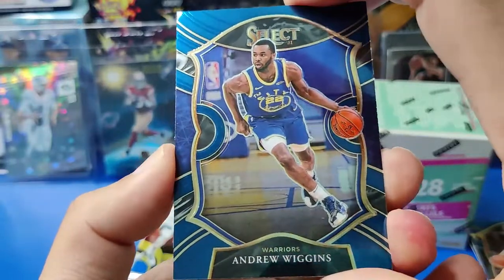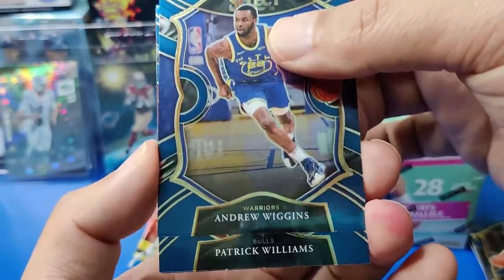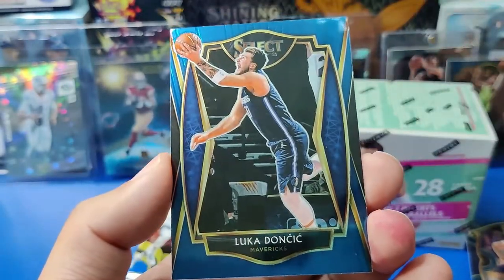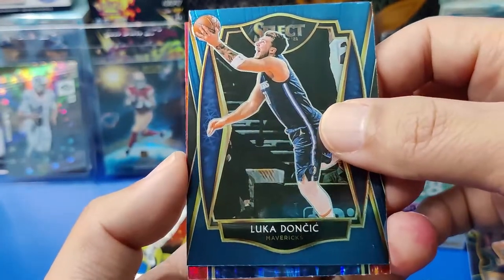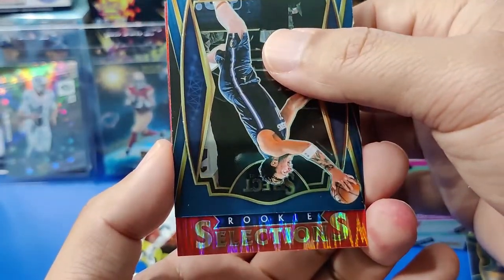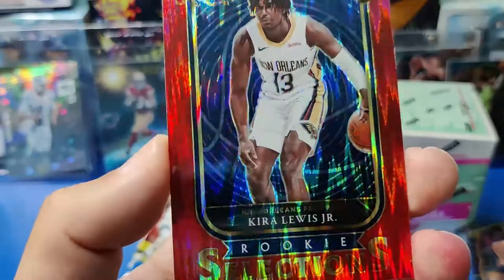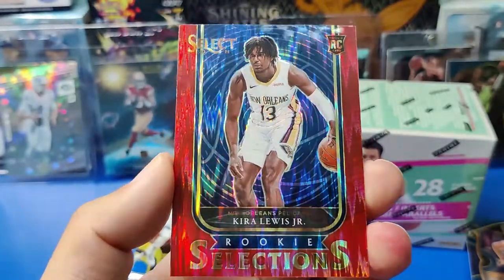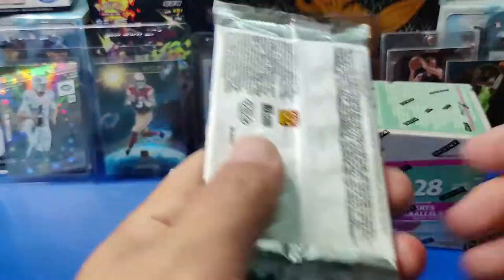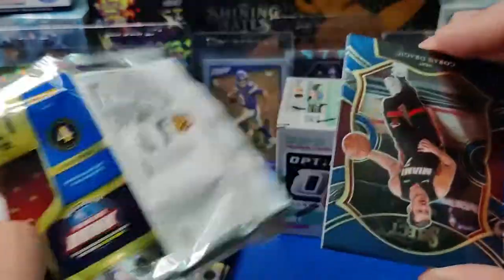Select — the problem with these is the blue ones are for retail. Andrew Wiggins, Patrick Williams nice Chicago rookie, Luka Doncic — always nice to get Luka. And we got a selection rookie — Kara Lewis Jr. again on a Flash Prism. Three more packs to go, not bad. Getting some nice little bonuses here and there. Flash again: we got Dredgek — not sure if he still plays — Sadiq Bey, Derrick Rose Courtside, and Markelle Fultz.